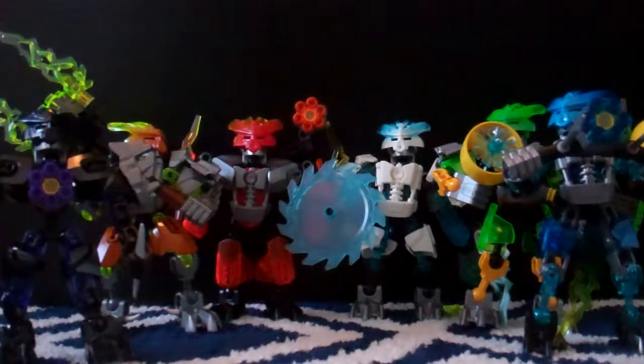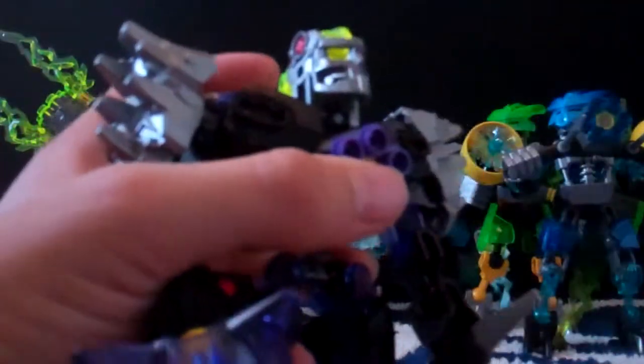For the Protector of Ice, it's white melded with translucent neon light blue. For the Protector of Water, it's ocean blue melded with a type of dark translucent blue. So their masks are basically all the same — they just have different colorations. They also all have the pop-off mask function, so you press on the back of the eyestalk and their mask comes off.